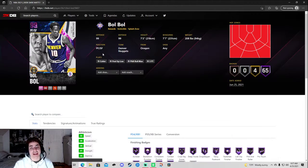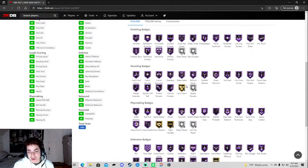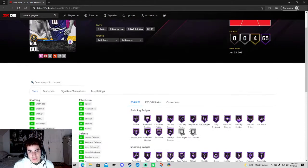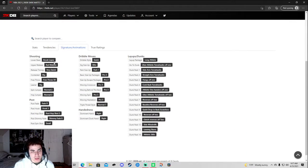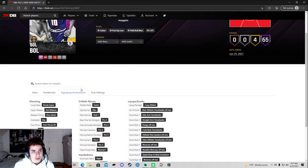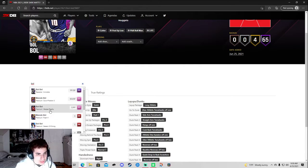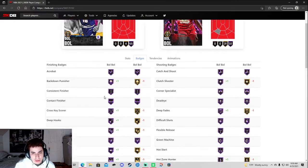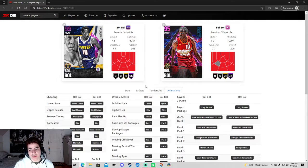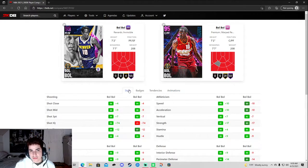The lock reward — if you lock all these cards you get invincible Bobo. They really gave Bobo an invincible card. Hot zones everywhere. He probably has every badge hall of fame except blinders — that's it. Everything else is hall of fame that you need. They gave him the same jump shot — same ball handle. This is just a heavily upgraded version.